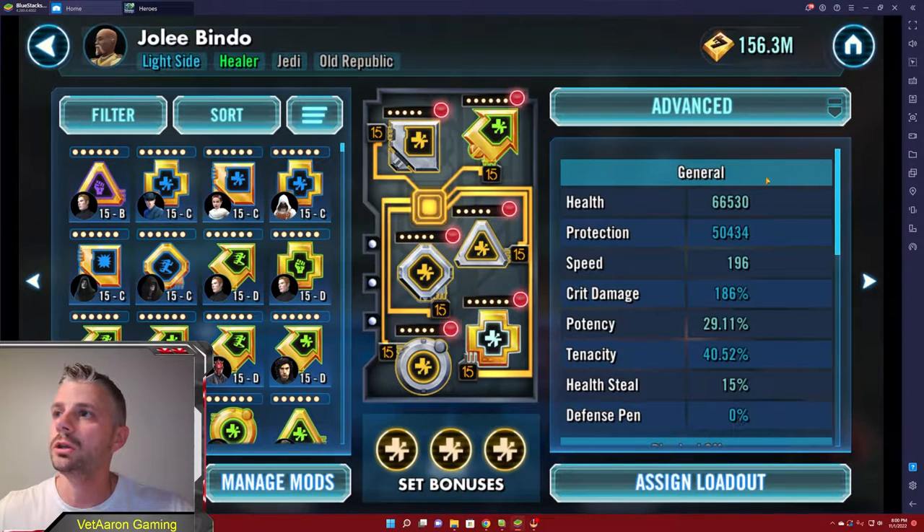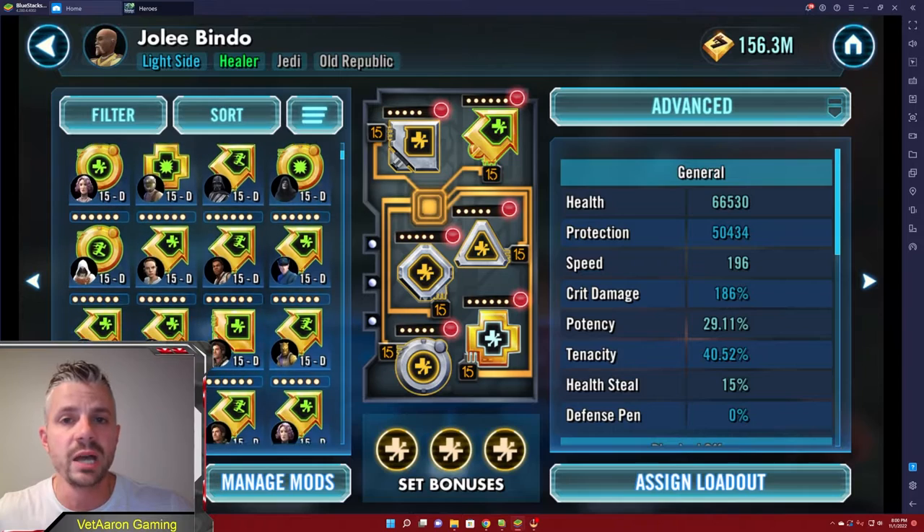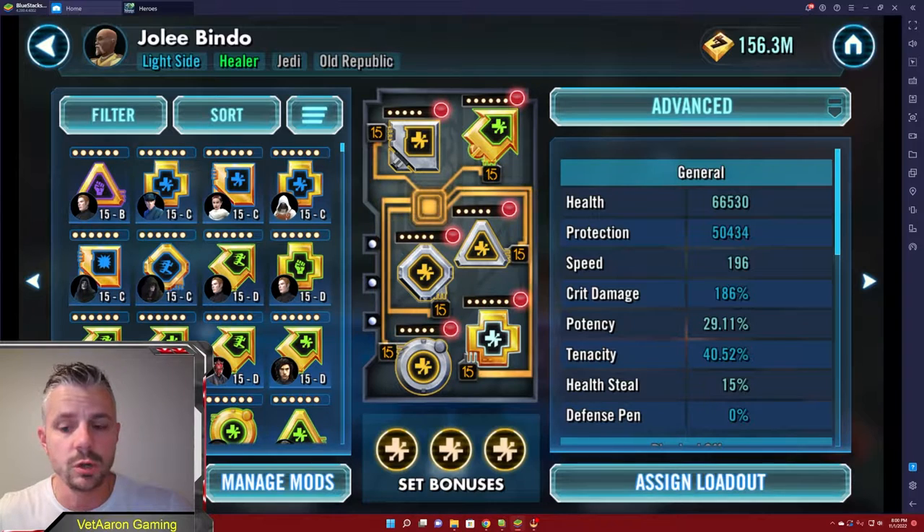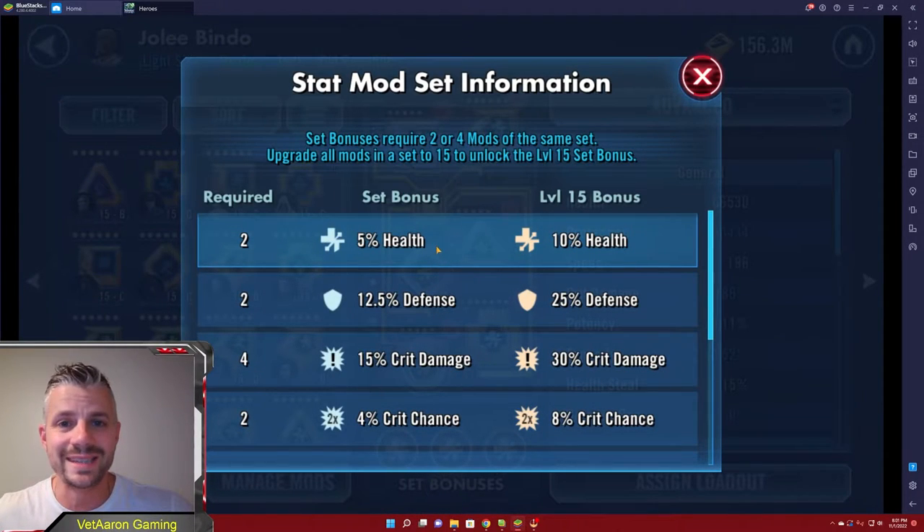On the right we have your character stats — health, protection, speed, all that fun stuff. On the left is our pool of mods, which we can filter so you're not seeing all the mods currently assigned to other characters if you don't want to. And of course we have the mods for the actual character and the bonuses. Down here where it says set bonuses, if you click on this screen it's going to tell you exactly what the mods are, the bonuses you get, and how many are required to get that bonus.